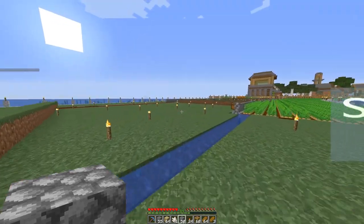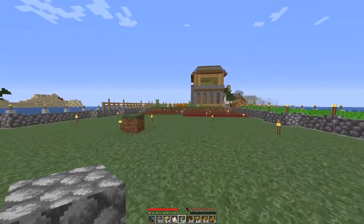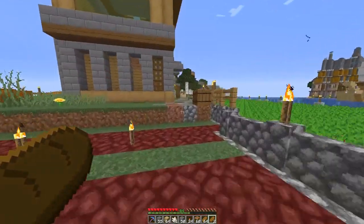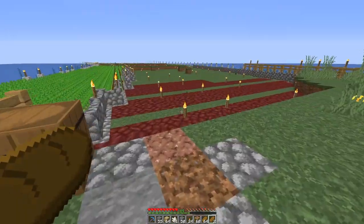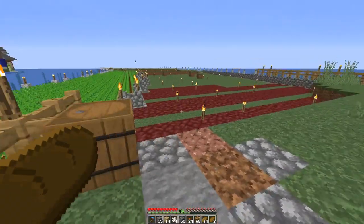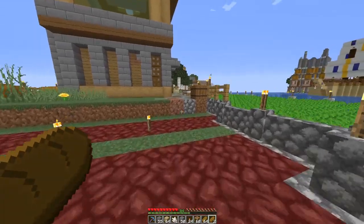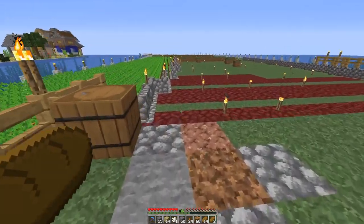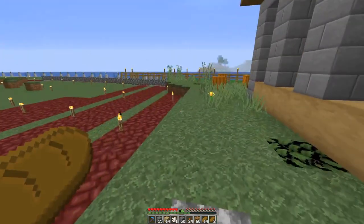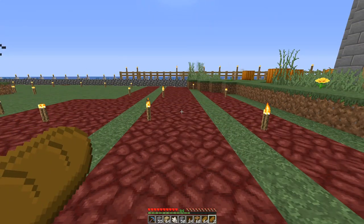Welcome back everybody, so today we're still over here in the farming district and I'm going to build a kelp farm this time because kelp can be very useful. You can cook it, you can eat it — it turns into those seaweed snacks I saw in the store last week. Not sure why you'd buy those; I prefer Doritos or Fritos or something that actually has a taste, but I'm digressing. You can make food out of it, but it's not very useful or satisfying food because it doesn't last long.